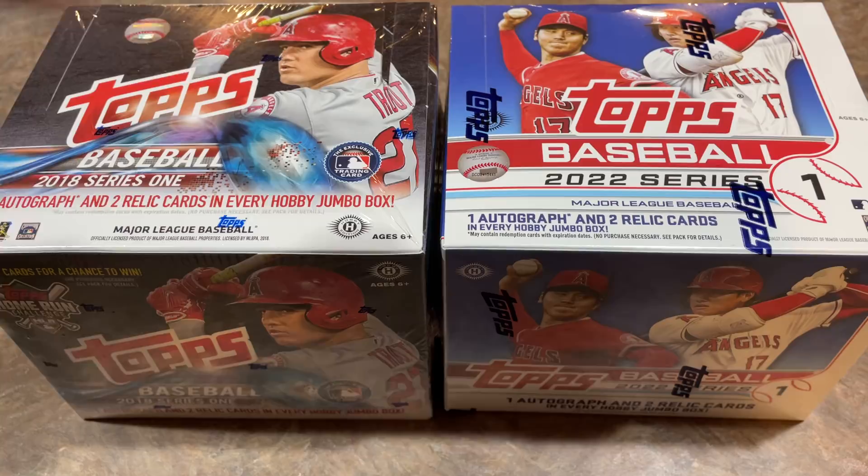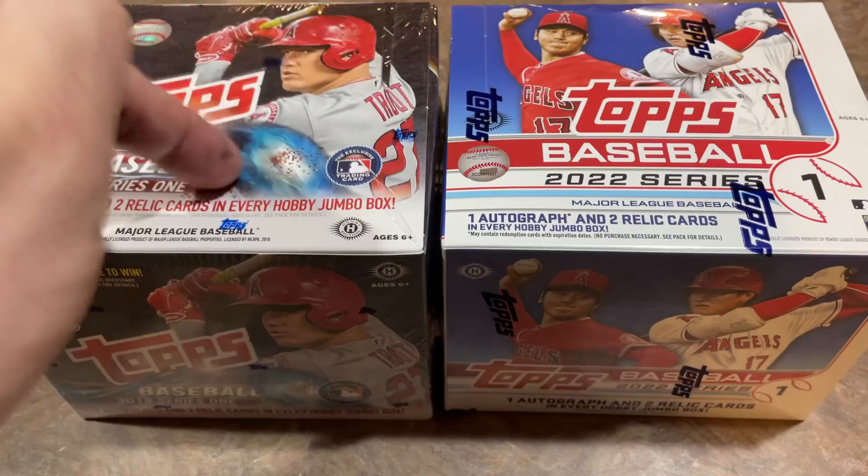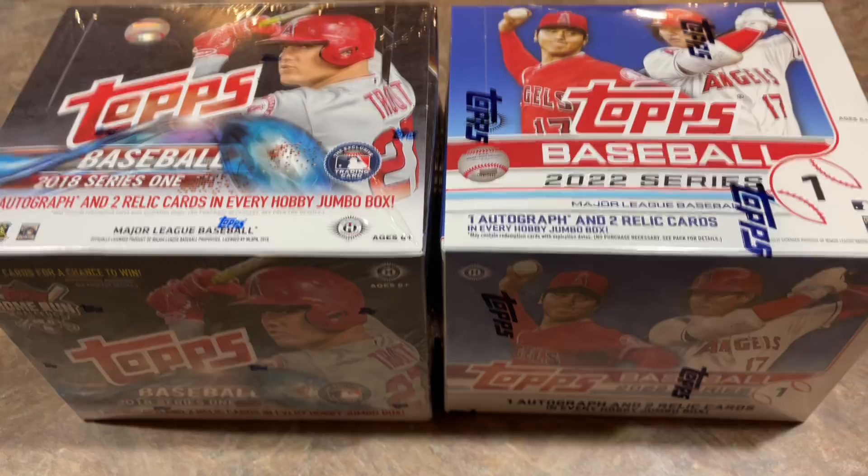I'm going to go with this one — it's going to win. Now here's what caused me to second guess myself: there's no silver packs in the 2018 box, but there are silver packs in the 2022 box. These silver packs are pretty valuable — they're going for about $25 a piece on eBay.